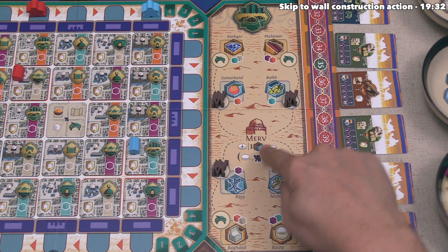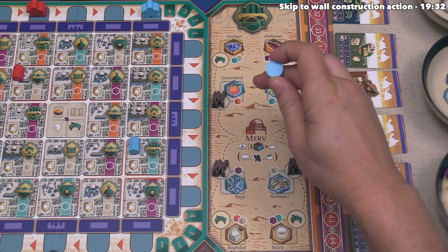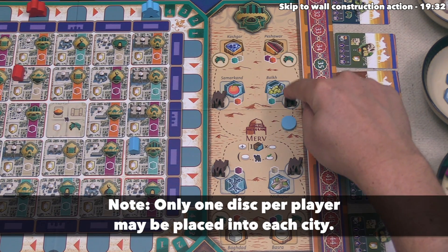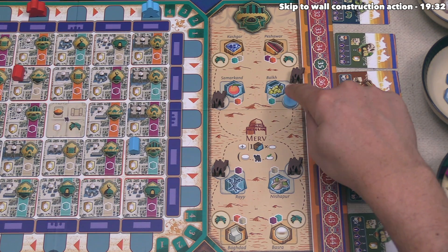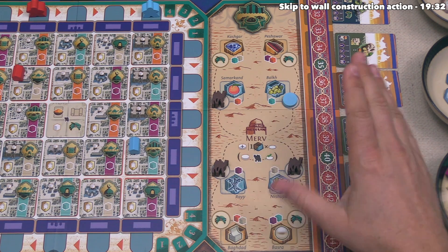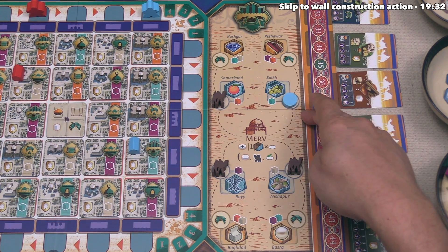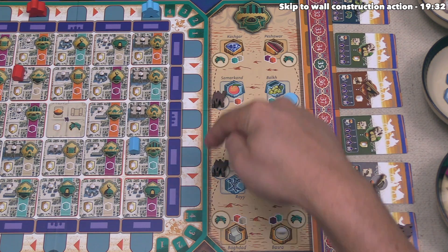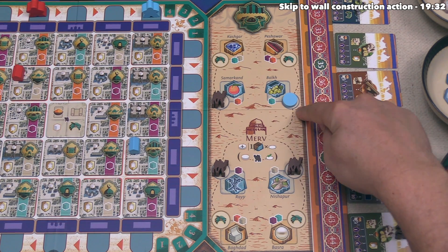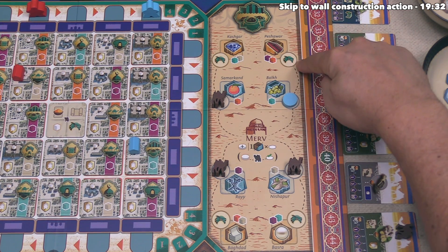The first thing blue gets to do for this action is establish a new trading route. This lets them place a disc down into a city connected to Merv, or connected to one of their previously placed discs. They've decided to place into Bulk. There is a camel on that spot, meaning the first player to place there takes a camel as a reward. Players are allowed to place discs onto spots with previous discs — there's no penalty, but being first gives you the camel. On future marketplace actions, you can continue placing tokens along the path toward farther cities.